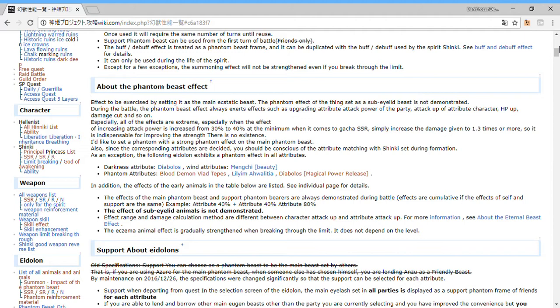How do you tell the difference? If it's elemental attack, the description will say something like 'fire attack' or 'wind attack.' If it's character attack, it'll say 'fire character attack' or 'wind character attack.' Character attack increases the attack stat itself, while elemental attack increases the actual damage output. For example, 10% character attack takes 10,000 attack and makes it 11,000.